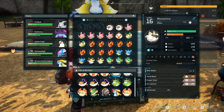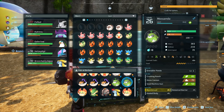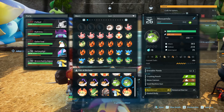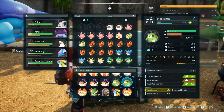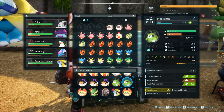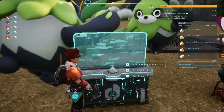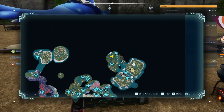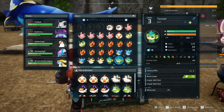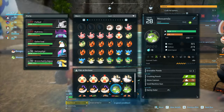Technically everything else is pseudo-interchangeable — it would just significantly slow things down. Let's go over the pals I chose and what you can use as replacements. Mossanda is one of my favorites — he's good at a ton of stuff. He'll craft for me, plant seeds, and transport items, plus he's decently strong during base raids. You find them around this same area super commonly.